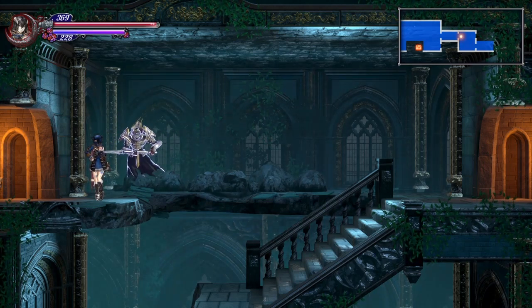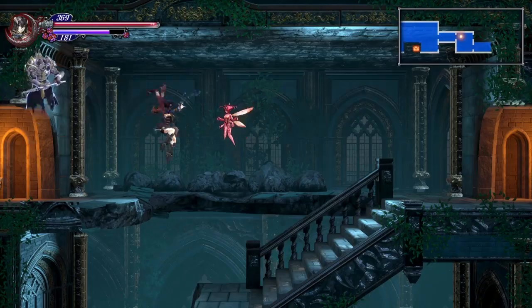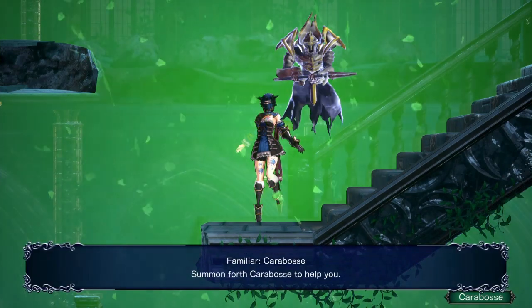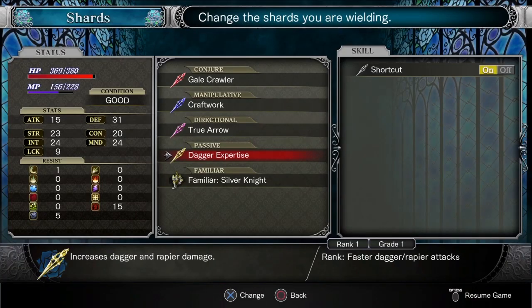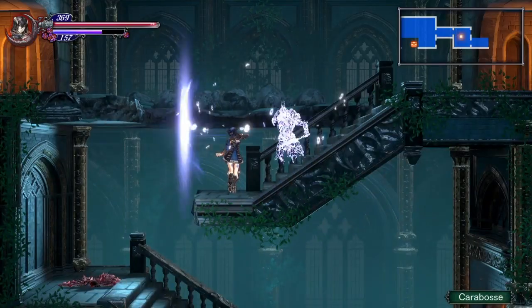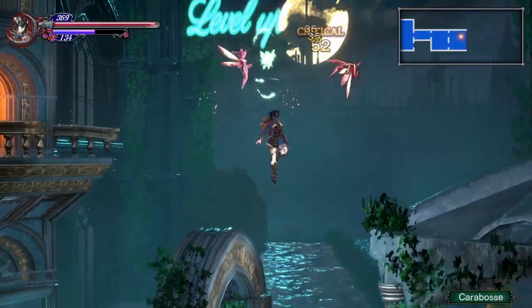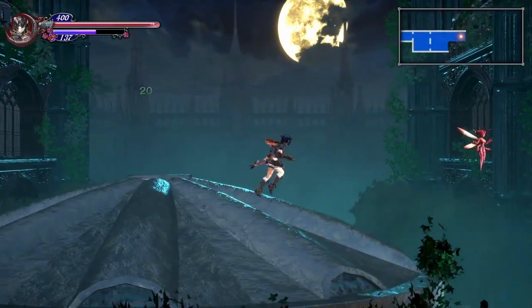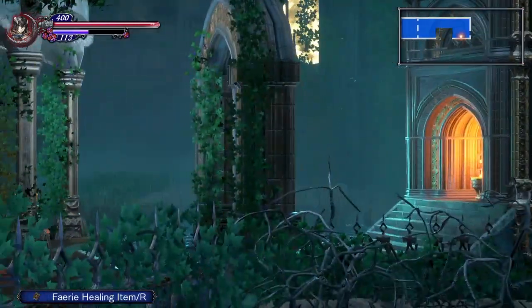I'm going to skip now to when I get it and then show you what we're going to be using it for in the next room. And as you can see, you will have the familiar, the Karabas — so you'll just want to go and equip them. From here we can head into the next room, where you'll have a couple more enemies you can farm if you really need to. And on top of this little gazebo, you'll find another HP up. Just over here you'll have the fairy healing item.